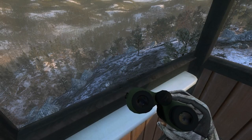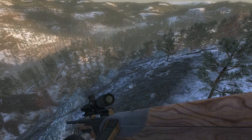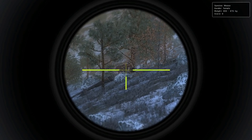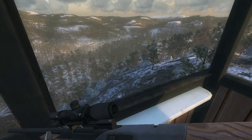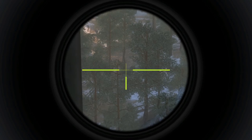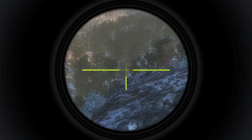I'll show you something with that reticle on the 2-6 scope. If I can get that moose cow back here — there we go, you can see it's a nice bright green, really shows up against the dark moose. I really like it for hogs and black bear — anything where you don't need a ton of zoom, since it only goes from 2x to 6x.